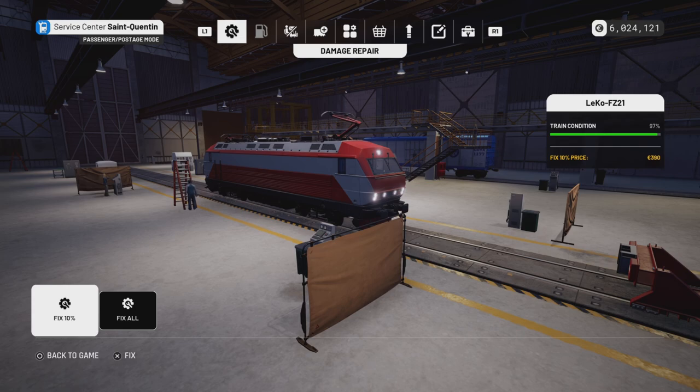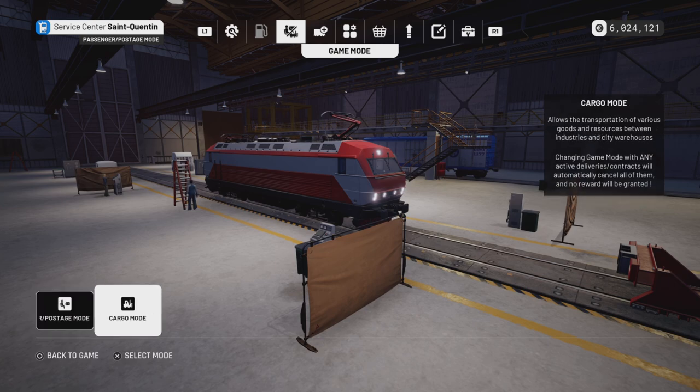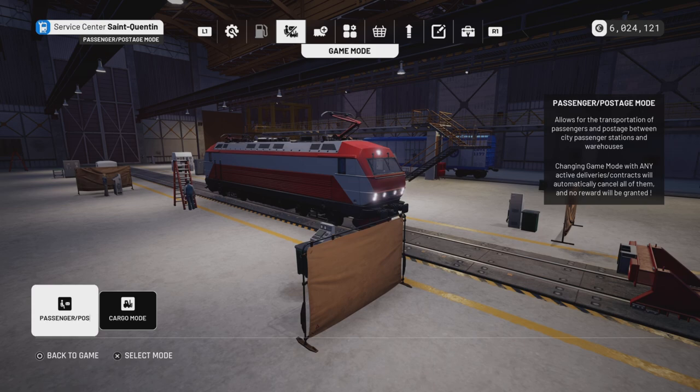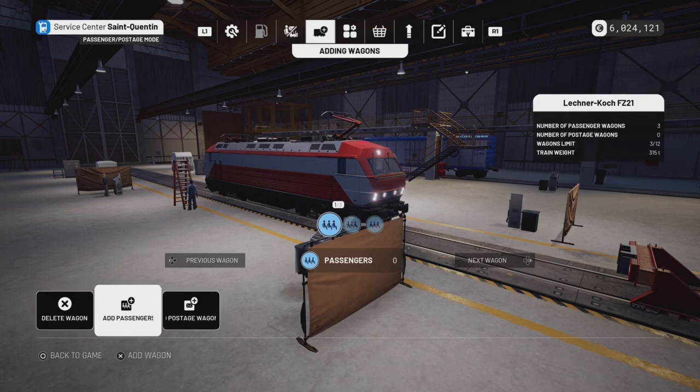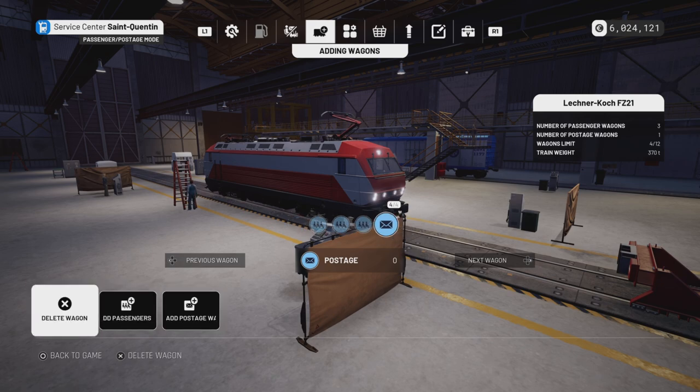You're probably set up for cargo, maybe, most likely. So what you do is use L1 or R1, or the right or left bumper on Xbox. Just scroll across to this mode - game mode. So we've got two choices: cargo, and passenger and postage. Passenger and postage are essentially the same thing, so don't worry - that's all good. You want to select that, and then once you select that we can go and add wagons. You could have, like, three passenger and just add them in, or three postage, for example. And then you're set to go.